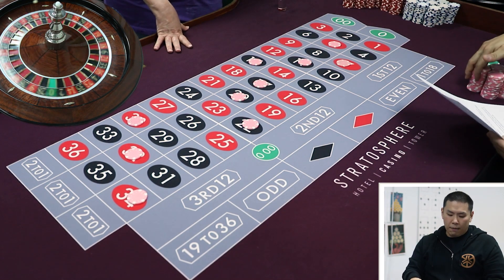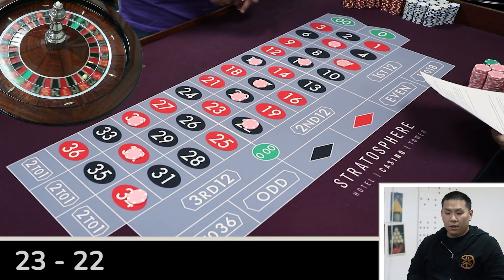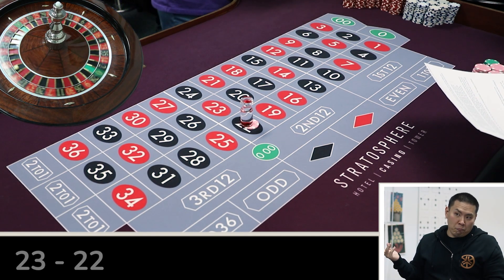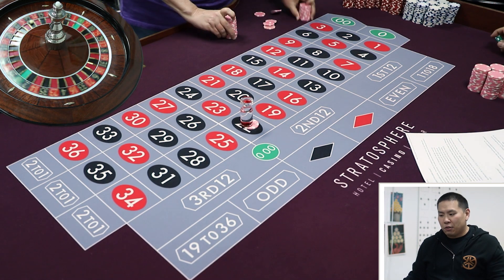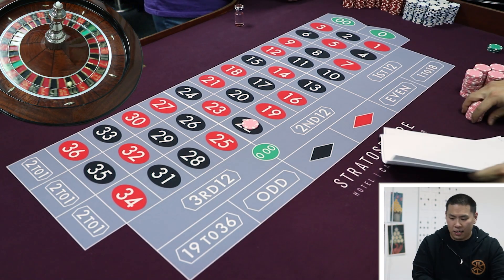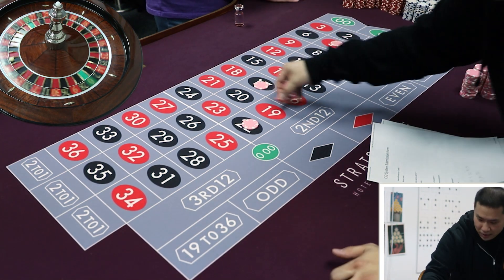So basically you're betting 10 units per spin, and hopefully you hit something. The first three tiers are $10 per spin, then tiers 4 and 5 are $20, and tier 6 is $30. We hit 22 — back to tier one! Piqued my interest a little bit.